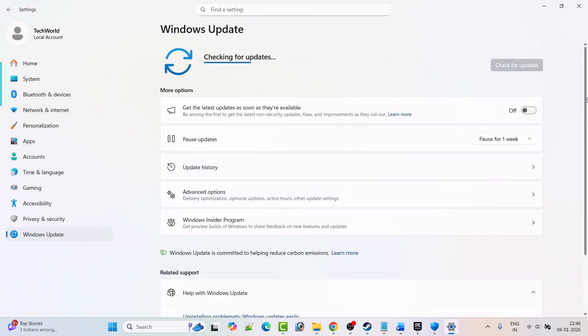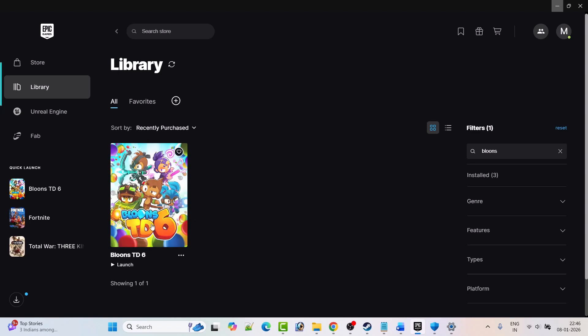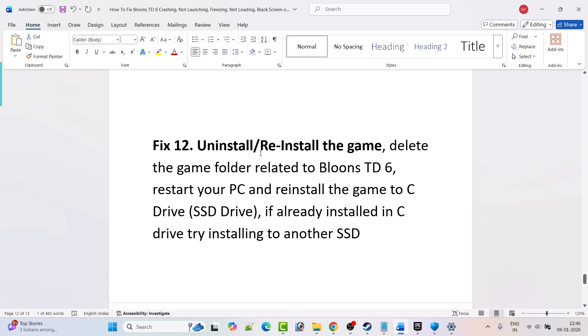Fix 11: Update Windows. Go to Windows Settings, click on Windows Update on the left, then click Check for Updates. If there are updates available, download and install them, restart your PC, and then launch the game and check if the problem is solved.